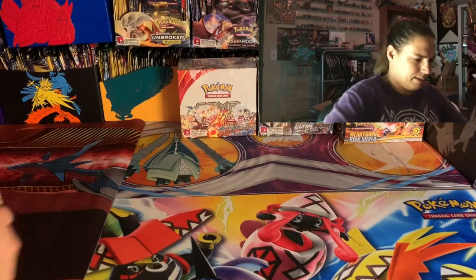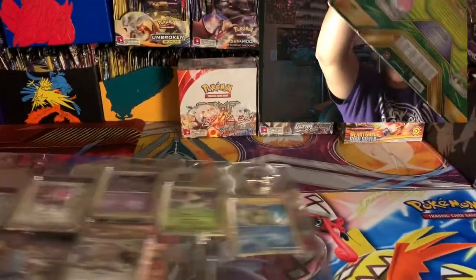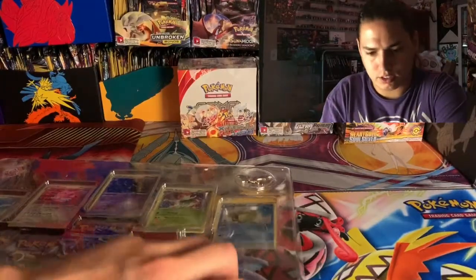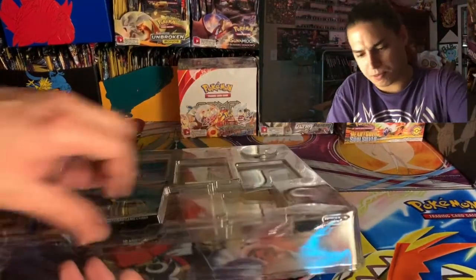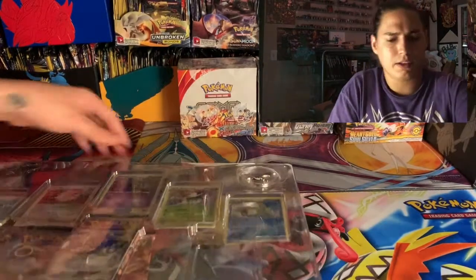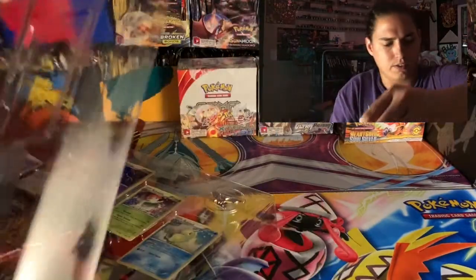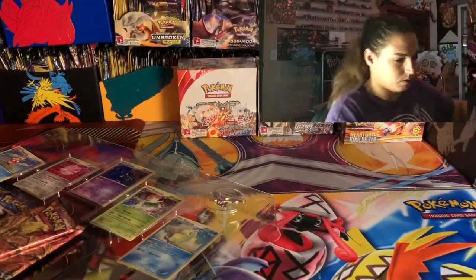Let's open it up — all the packs are in there. Oh wait, the Steelix does have a card in there! Steelix has the best card in there. Come on, come apart for me baby. There we go — the Steelix had the EX card in there! What up!